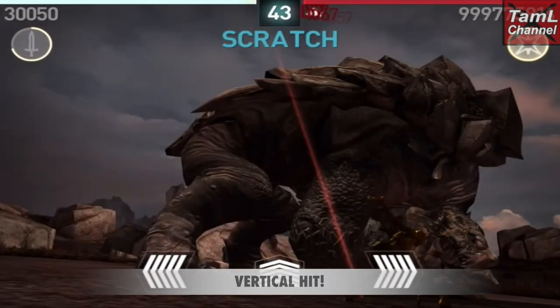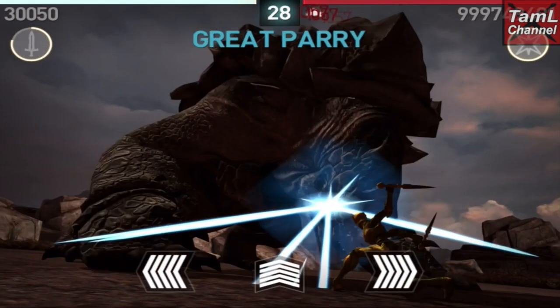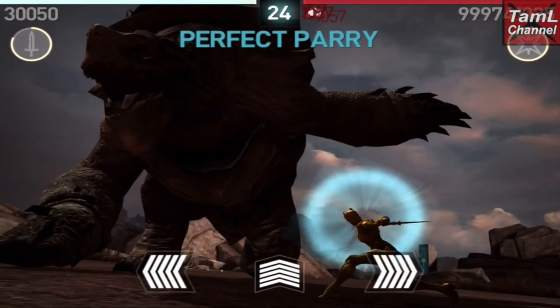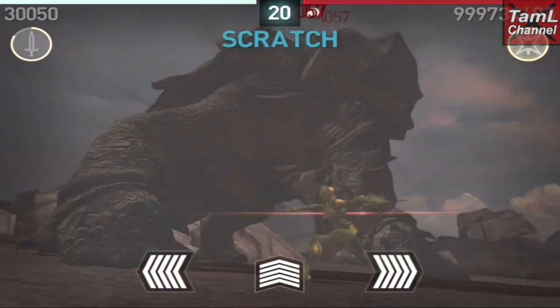You need to scratch in his direction. When he lifts the paw right up, then it's a vertical or a diagonal hit. The same on the other side — when he lifts the paw right up, it's another vertical or diagonal hit. So you need to scratch in the direction of his hits.